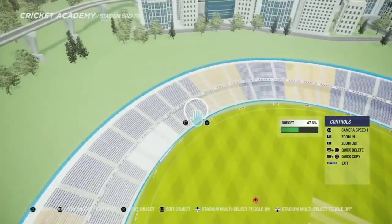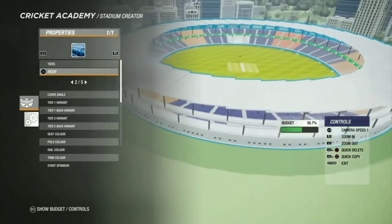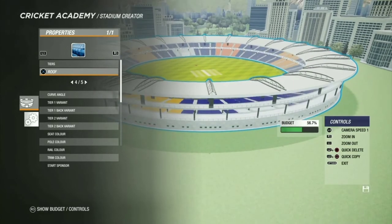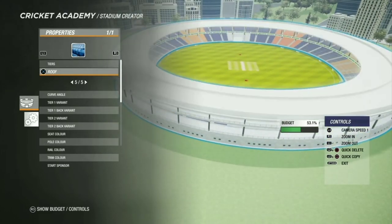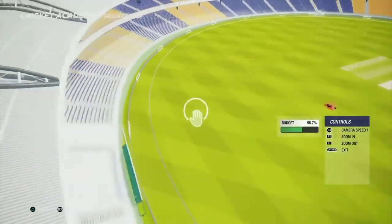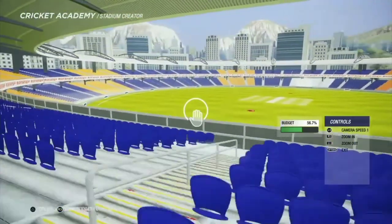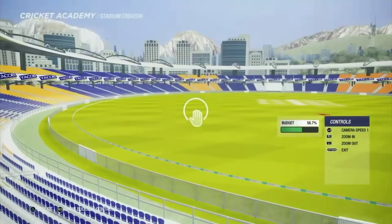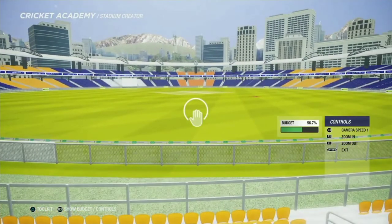Now we'll add the roofs. Checking which one to use — yeah, let's go with option four. Now let's see the view from the crowd side to test if we can feel the real thing. Let's go on the first tier — you're behind the screen right now. Zooming in a bit — yes, that's a good view, don't you think so? Comment down below if you think so.